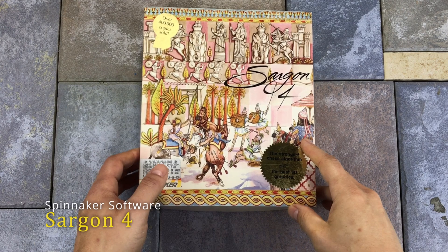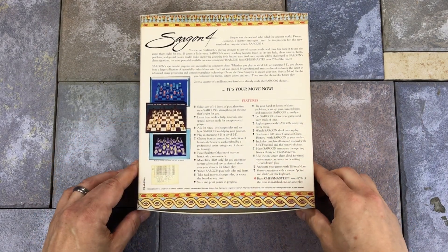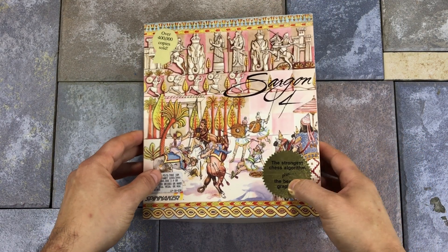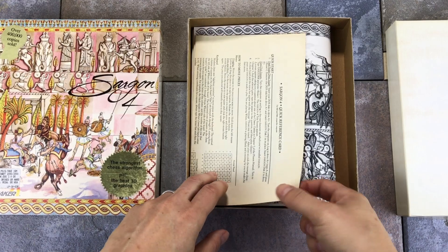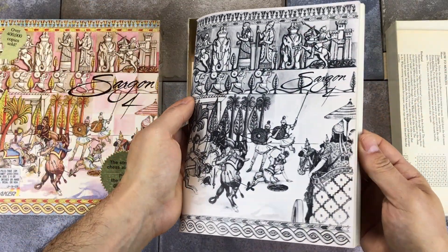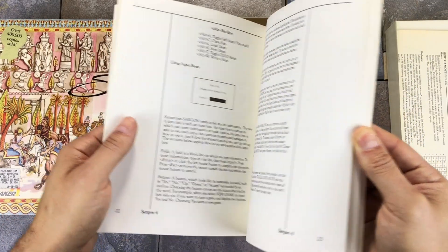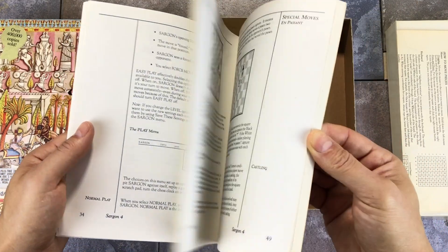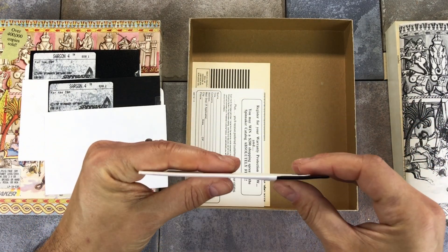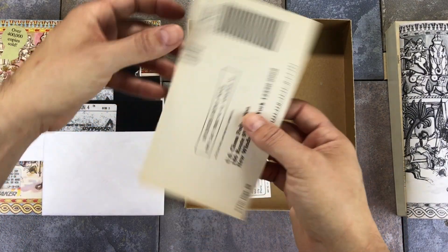Sargon 4 was released for the IBM PC and Macintosh in 1988 by Spinnaker Software. This is a chess game featuring 107 historic matches, as well as a chess engine to play against. Inside the box we have a double-sided quick reference sheet and an in-depth manual. Sadly one of the three floppy disks has a bend in it — I'll have to see if I can straighten that out. The last items in the box were a standard registration card and a mail-in card to join the U.S. Chess Federation.